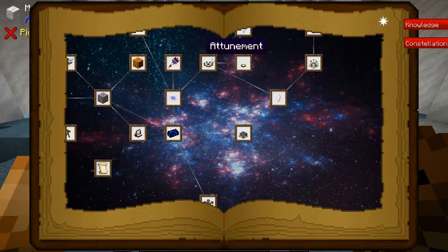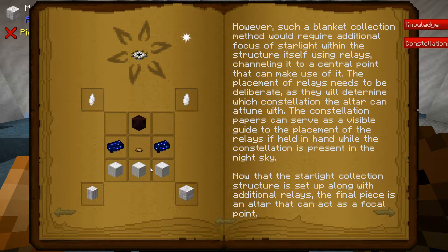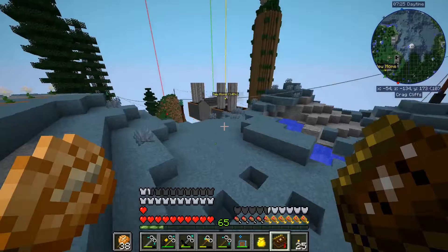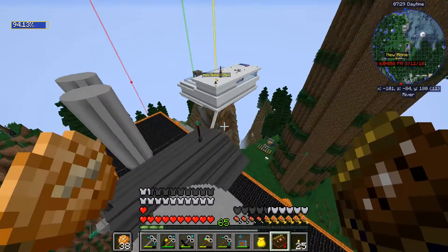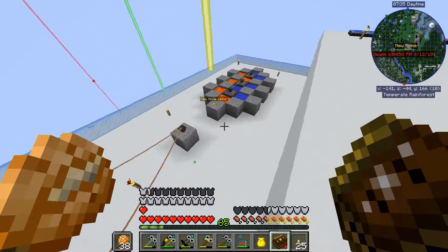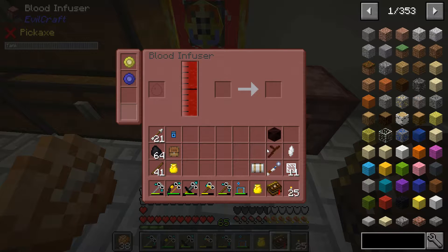We need to go to attunement, which means we need to make the attunement altar, which requires three holy woods. As you can see in my inventory I have one living wood twig, which is just the Botania wood that you get from the pure daisy. Now we need to make holy wood. It's pretty simple — you take this twig and put it inside your blood infuser, and it turns it into an undead sapling.